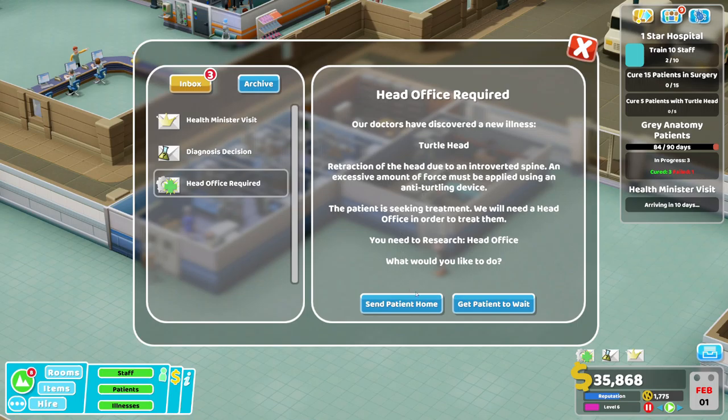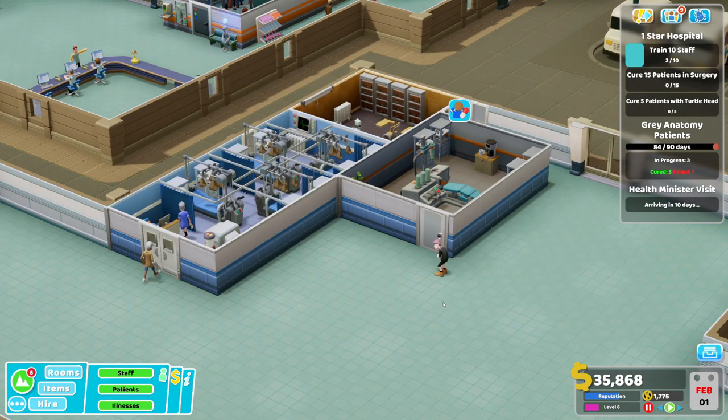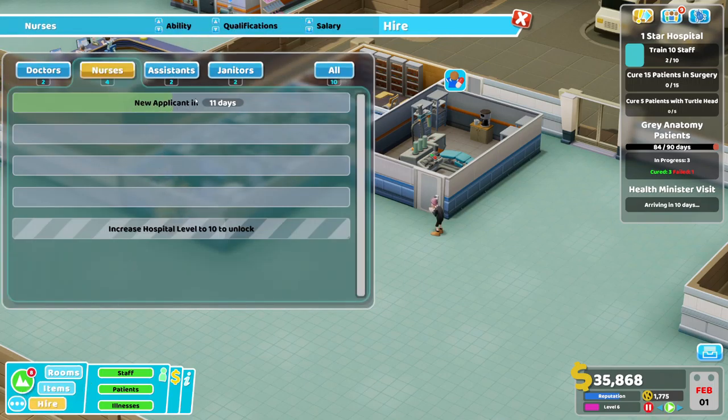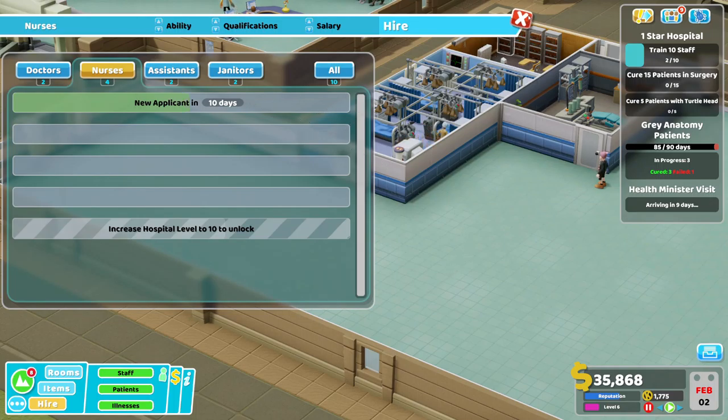Right, hold on. We need Turtle Head. You can wait around. Diagnosis decision — 88% source, so we need another diagnostics equipment. You can wait. Have we got any more nurses? Let's have a look. Have we got a nurse? No. You have to wait 11 days, mate. Not long, just 11 days.